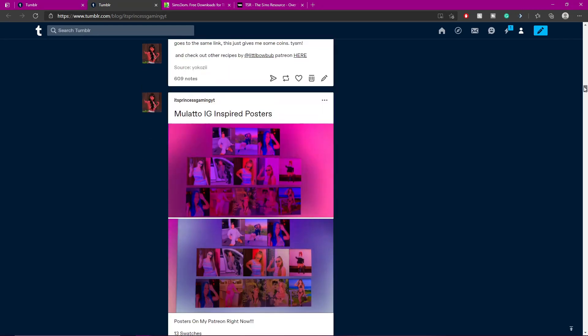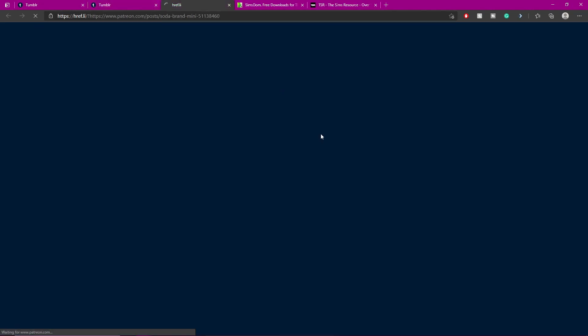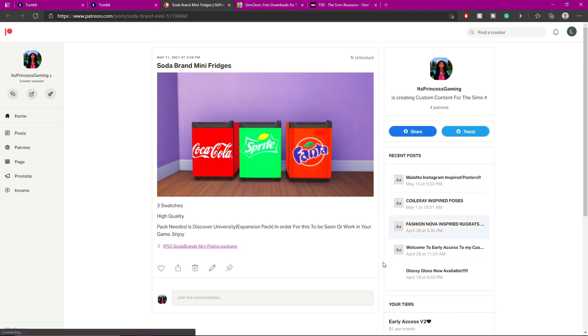I reblog some CC — I'm kind of lacking on reblogging but this is one of the custom content items I just created. It's early access and should be free in about a week. It's a recolor for the Discover University pack, so you need that expansion pack for it to show up in your game. It's basically some soda brand mini fridges. I'm going to go to Patreon so I can show you guys.